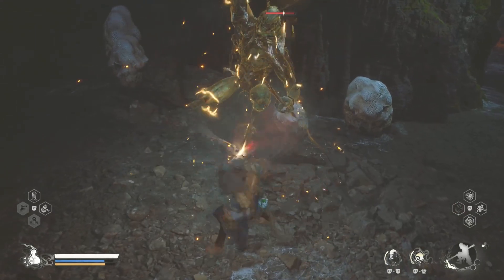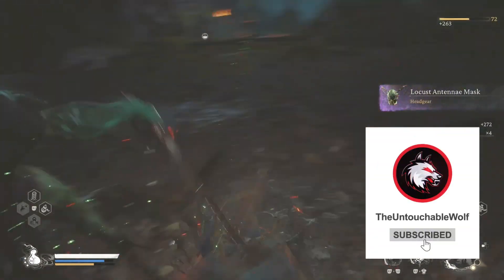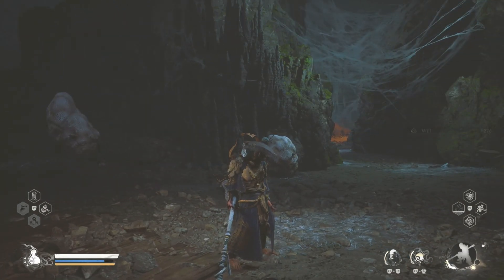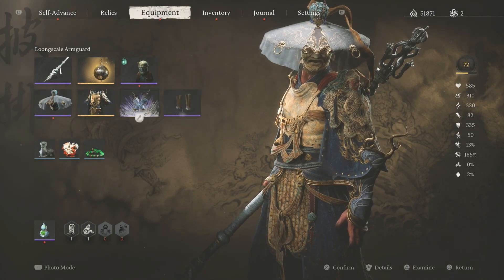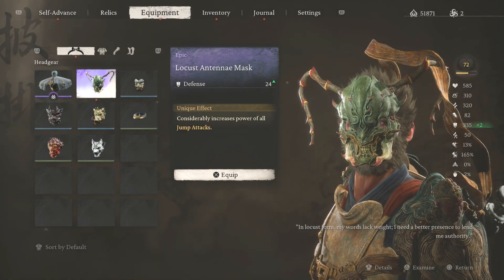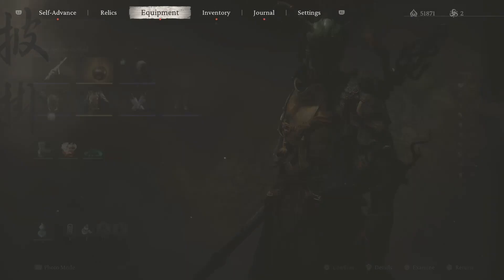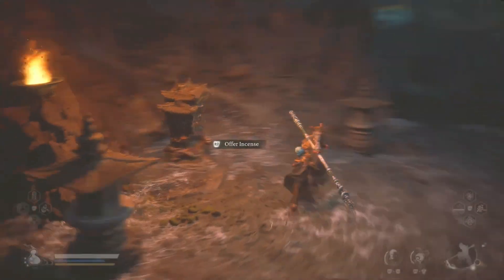If you find this video helpful or entertaining, please make sure to give me a like, rating, and subscribe for more Black Myth Wukong how-to videos and live streams. Right here I just got the locust antenna mask — that's really, really nice. The locust mask increases the power of all dump attacks. Looks good, and I do have some legendary gear too for that good defense. Really enjoying this game.